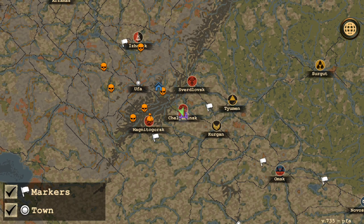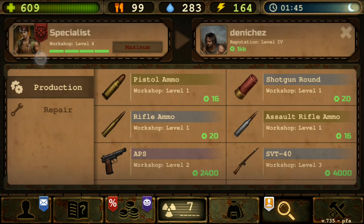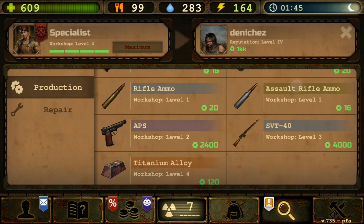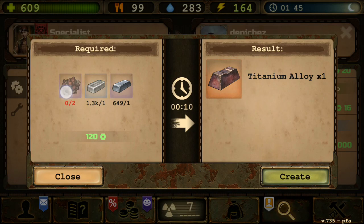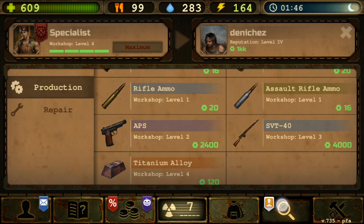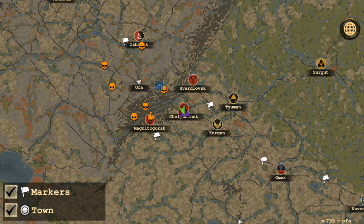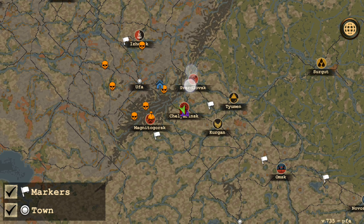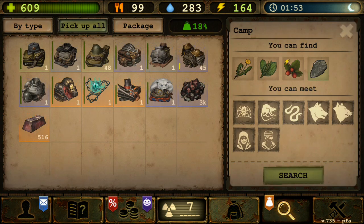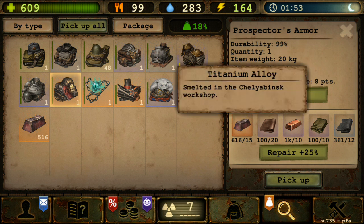Then you go to Chelyabinsk — this NPC over here. Go to the specialist at maximum reputation so you can maximize the workshop. What you want to do is craft titanium alloy using that titanium ore. One mining permit gives you 24 titanium ore, which will give you 12 titanium alloy. You need titanium alloy because the next step requires it.